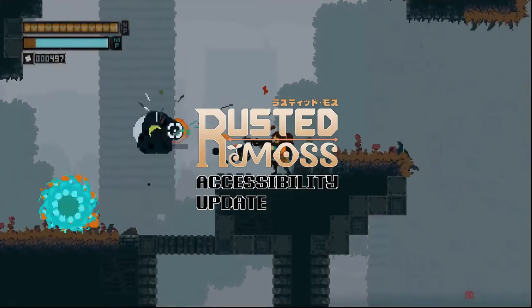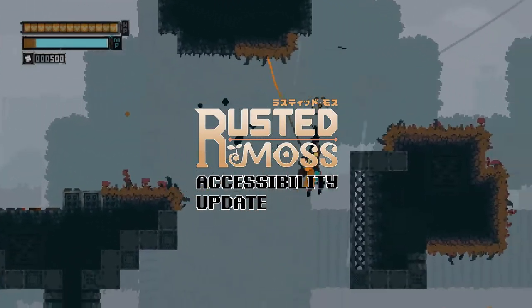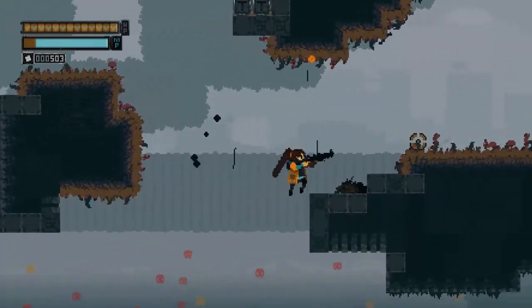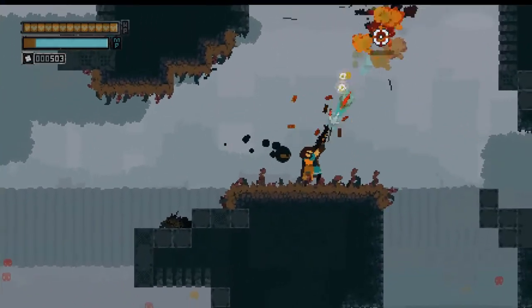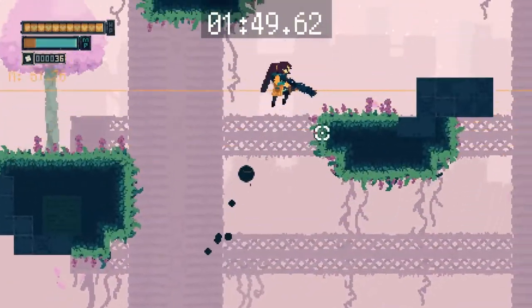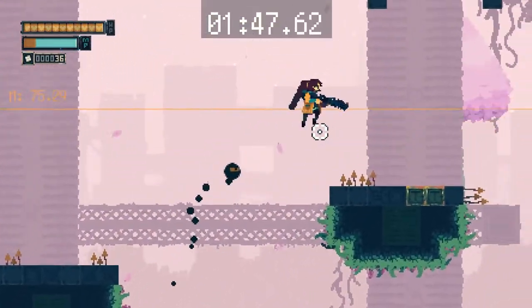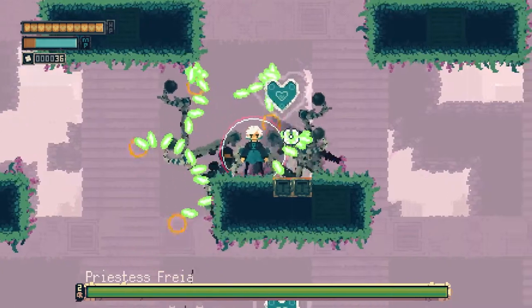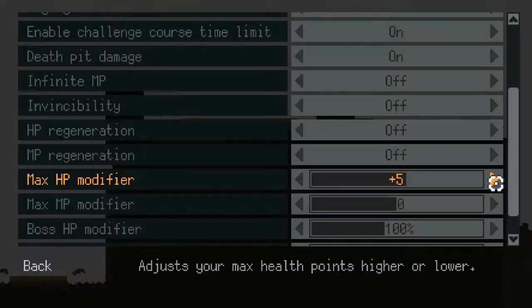For the Rested Moss accessibility update, we are including more flexible options based on user feedback. We realized that our current settings focused more on letting a player complete a challenge rather than the actual experience of playing said challenge. Invincibility might make boss fights doable, but it is a sledgehammer solution when some players might find it more fun if they just had a little more health.